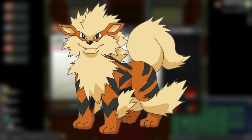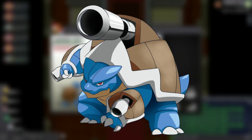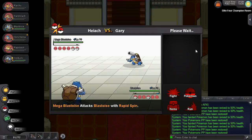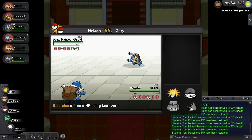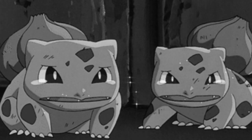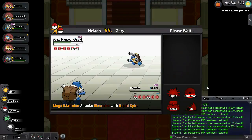Gary will bring out his Mega Blastoise, who is pure Water. He has very high defense and special defense, and may well be the hardest on Gary's team. What you could do is bring out a Water-type yourself — say Blastoise. For some reason, the only move Mega Blastoise will use is Rapid Spin, which is used for clearing hazards and isn't known for doing a lot of damage. Couple that with your Blastoise having decent defense, and you can just whittle him down. If you don't have Blastoise — either because you chose Charmander or Pikachu at the start — you'll need a decent Electric or Grass-type. Mega Blastoise has a massive amount of hit points, but since Toxic's damage is percentage based, that'll knock him out in no time, so use Toxic if you have it.